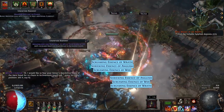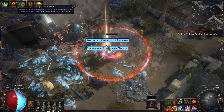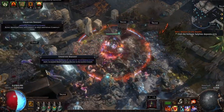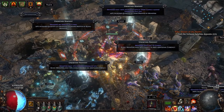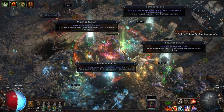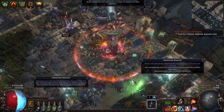If you absolutely hate Delirium or find Blight miserable, even if it's really profitable, don't do it. And if you want to see my Atlas tree, I'll leave a link to that down in the description. But with that, I only have one question for you: what's your mapping strategy in 3.17? I'm curious what other people are doing, and if you have any tips or tricks, be sure to let me know.